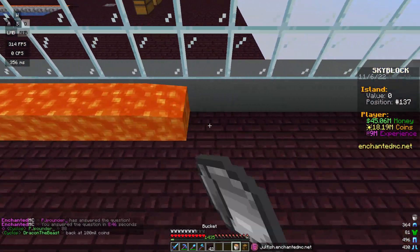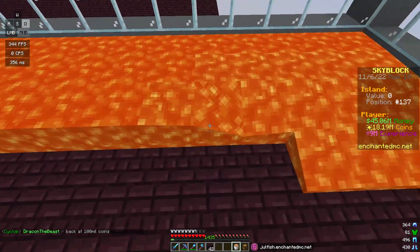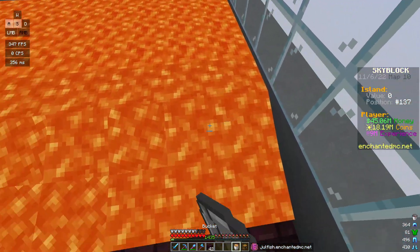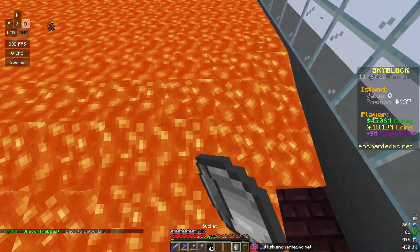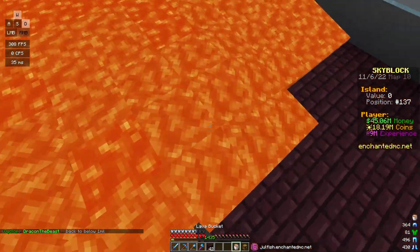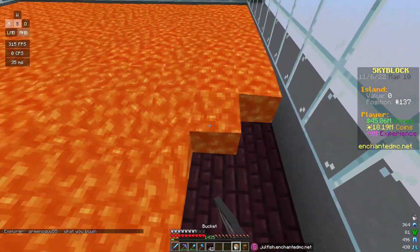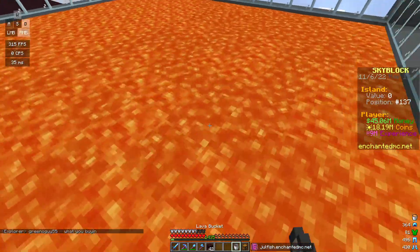I'm going to place lava on every single block and make sure it looks nice. One thing I love about EnchantedMC is that the water and lava buckets are infinite, which means you can just spam right-click without having to get a new lava bucket every time. This is going to burn the creepers alive, and then we'll place the chunk collector on top and place in the spawners — that should be it hopefully.